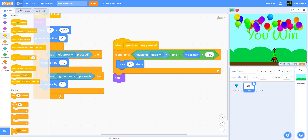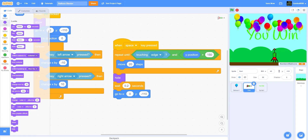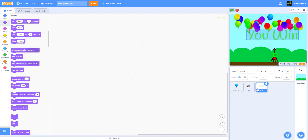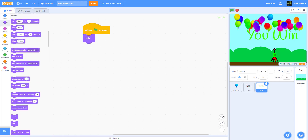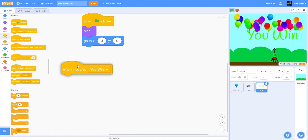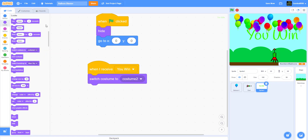After the repeat loop, hide the dart, wait 0.2 seconds — a small wait so you don't overlap darts — then go to X 0, Y negative 110, and show. Now for the You Win sprite: when the green flag is clicked, hide it and go to X 0, Y 0, because you haven't won or lost yet. Then when I receive You Win, switch costume to costume 2 — that's the winning costume — and show, then stop all.